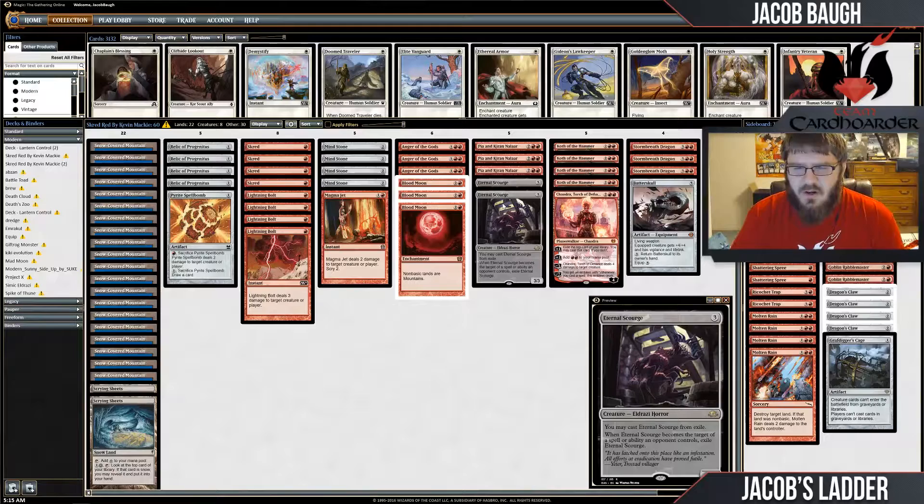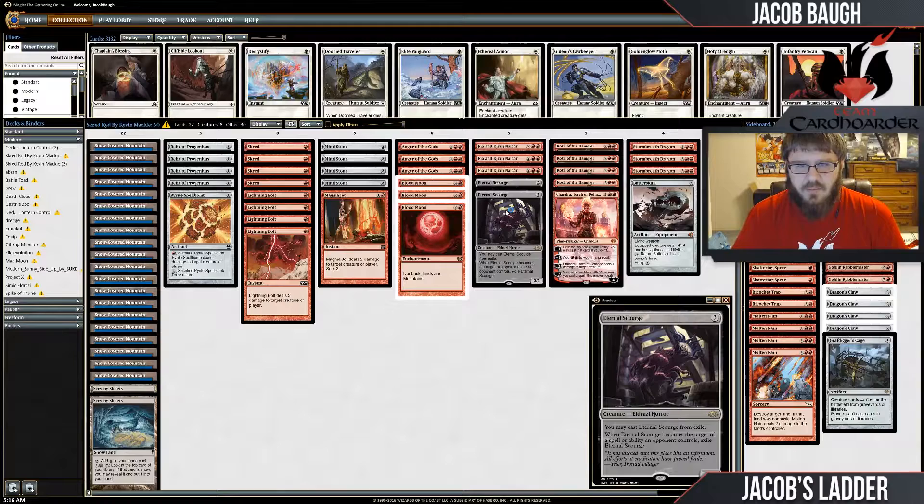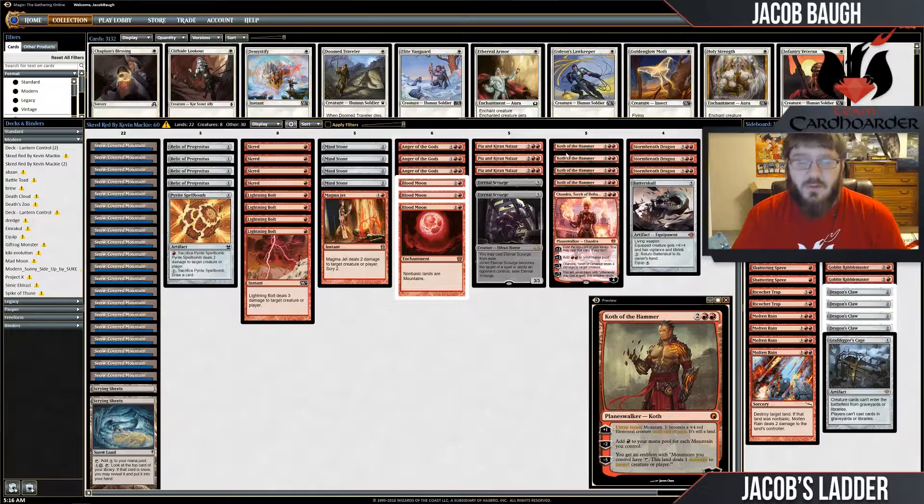We have some Eternal Scourges — this card hasn't really seen much play, mostly just in fringe lists. But it's a creature that, whenever it dies, you can bring it back by exiling it with Relic from your graveyard, then just play it again. Or if it gets killed by a removal spell, it just gets exiled automatically. So it's basically a recurring threat — you never run out of something to do.